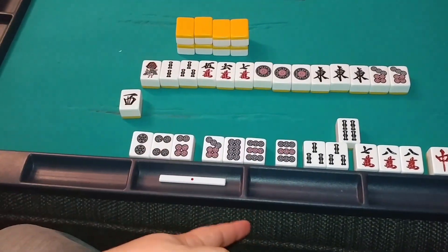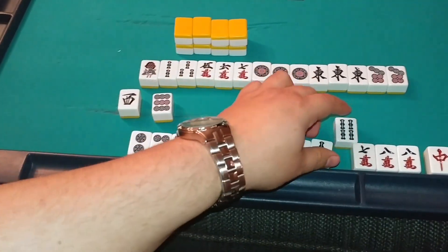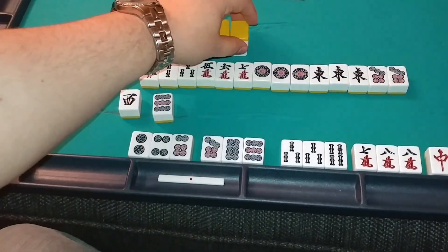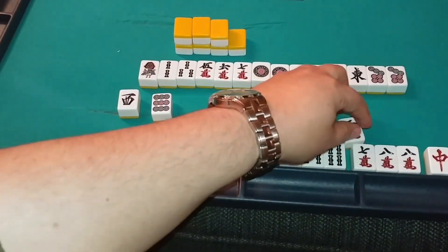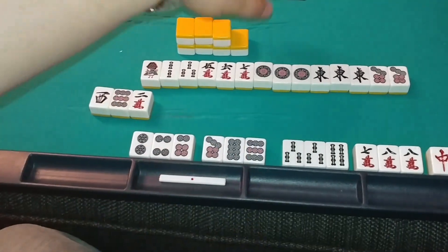When you're playing like this, you cannot call pon or chi or anything. You're only concerned about your own hand — you're just looking at your own tiles and your own draws. Sometimes you'll find tiles that connect to your hand very easily, and sometimes you'll find tiles that don't really connect to your hand at the time. Make sure to discard those when you draw them.